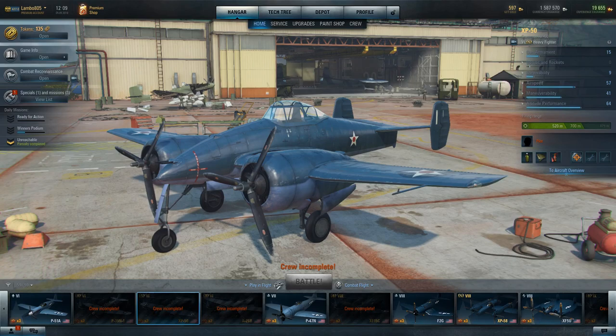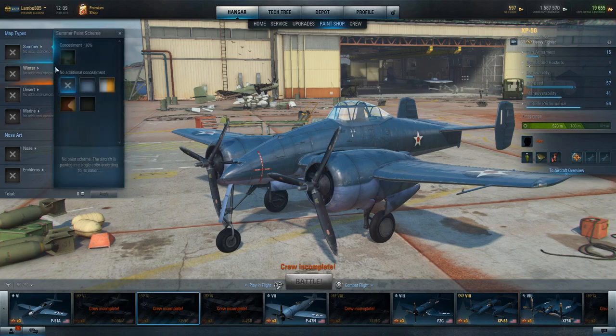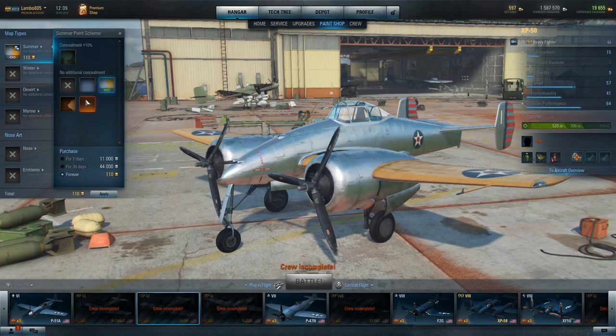This plane is a very attractive color of navy blue with some markings on it. What you want to do is whenever possible throw some camouflage on there because it does provide a little bit of additional concealment. To do that you just click on the paint shop button and then click on the one that says concealment plus 10%. You can add any camouflage you want in this category, however camouflages not in this first box are not going to give you any additional hiding from the enemy.